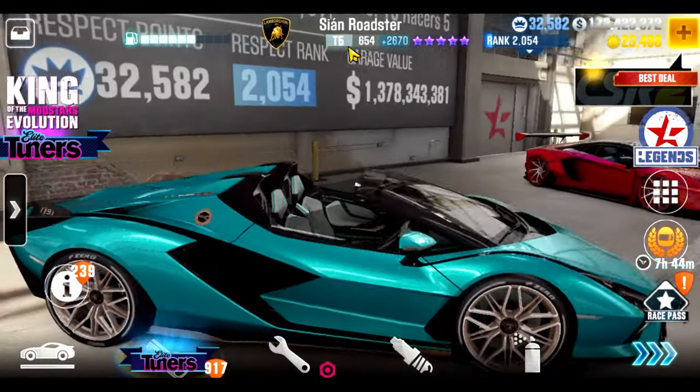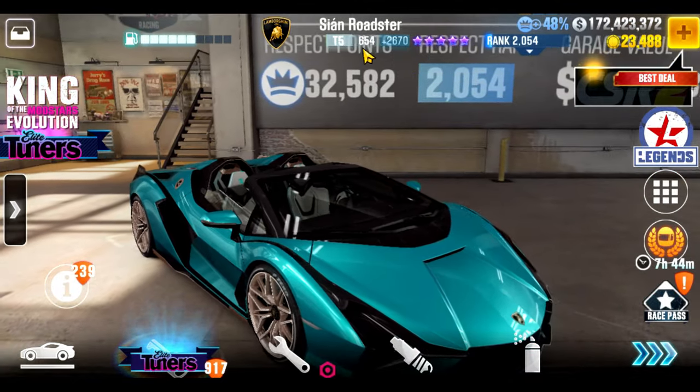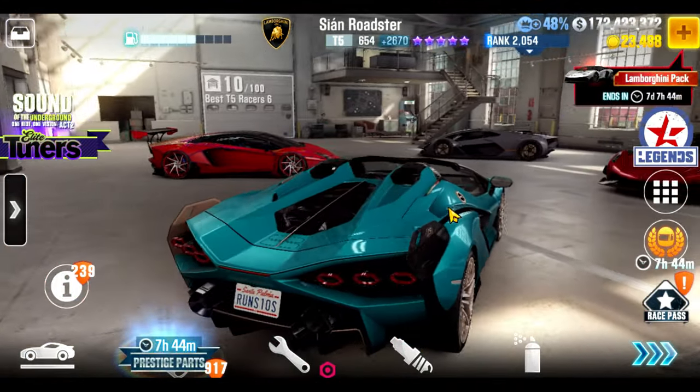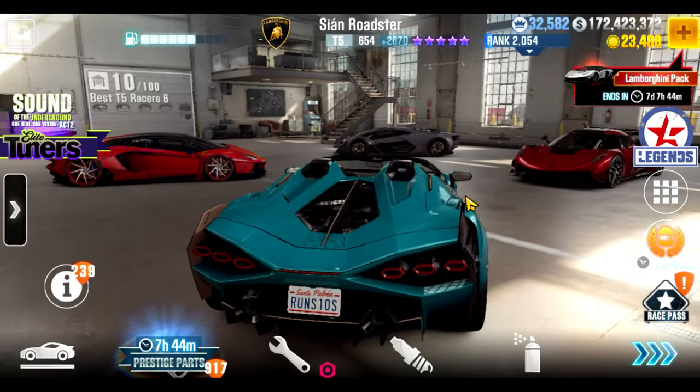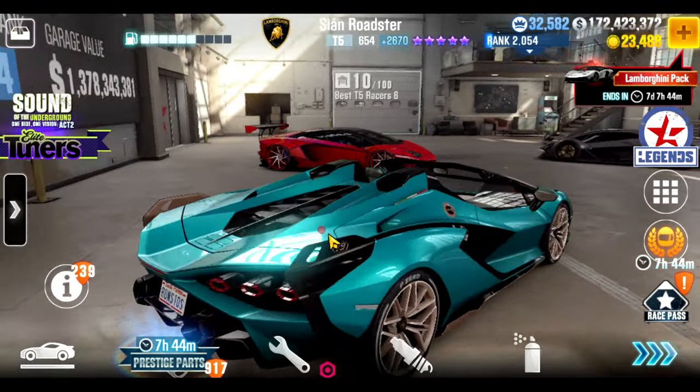Lamborghini has a severe shortage of great live racers nowadays because dyno-beating alone isn't enough anymore. Fortunately the CN Roadster is still viable — it carries high Evo at lower upgrades and can also be tuned to beat dyno. It runs tens and is quite competitive in these lobbies.